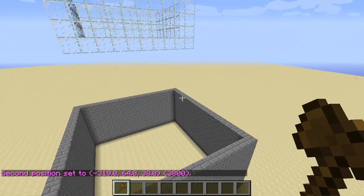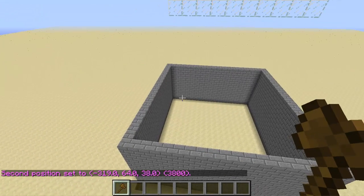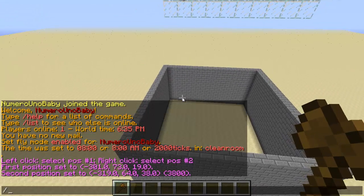We should now have two corners set going diagonally across. Once we've got that, type /de and then type your arena name — anything you want to call it. I'm going to call mine 'test'.